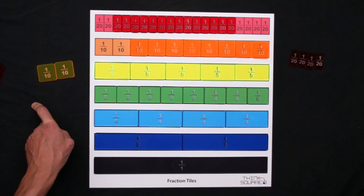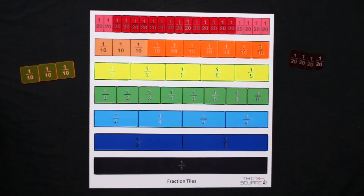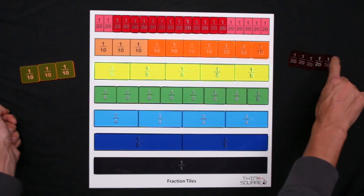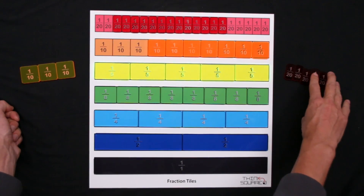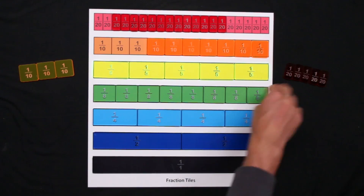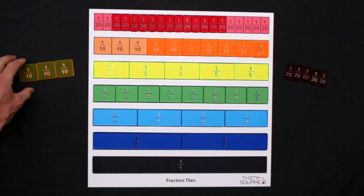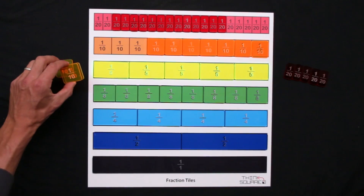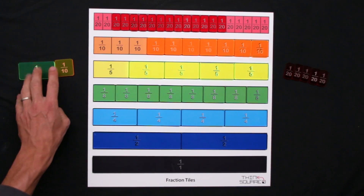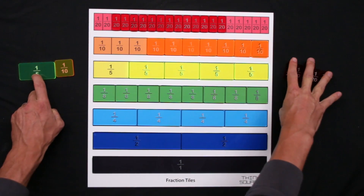This player picks up another 20th and now they have the same total. The first player picks up another tenth — they've now got three tenths, or 30 percent. The second player picks up another 20th, and if you're clever you can work out that this equals a quarter. Next turn the red team can trade those 20ths for a quarter. We'll trade two tenths for one fifth — keeping the same amount but getting bigger tiles each time.